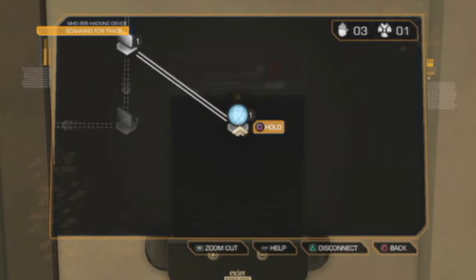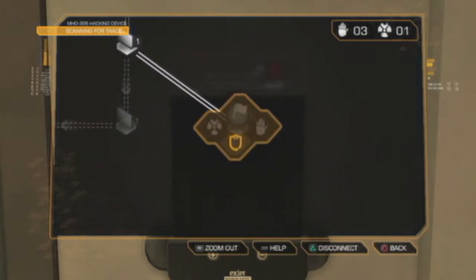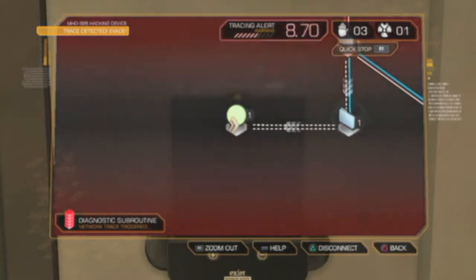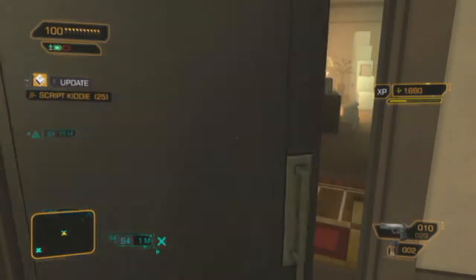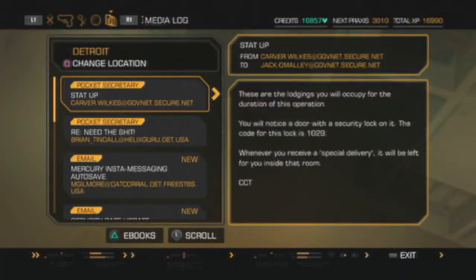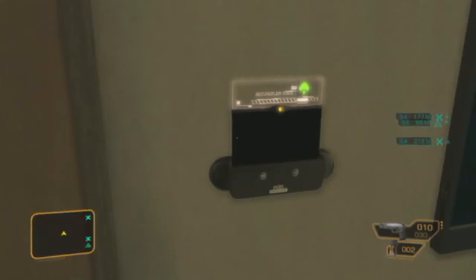Now we're going to O'Malley's apartment - it's in the same building as the first apartment we went to where that thug attacked us. We've got to find some dirt on O'Malley, so search through here. Make sure you look in this bookshelf - there is a pocket secretary you're going to need, because it has a code. Right now we don't have a high enough security clearance to crack this code since it's security level three, but with the code it's no problem.